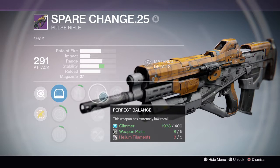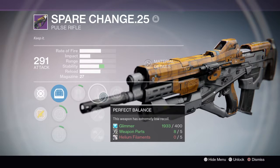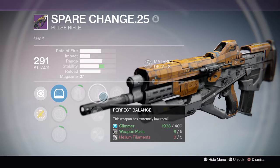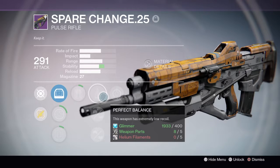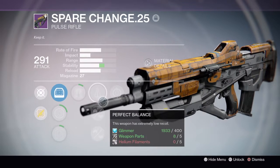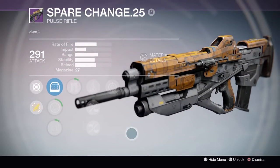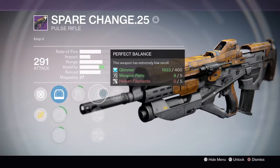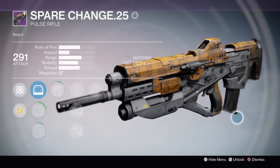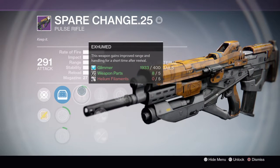Perfect balance: this weapon has extremely low recoil. This is pretty good, but you don't want recoil. If you have a lot of recoil, your pulse rifle aim is going to go everywhere when you shoot and fire. But when you have extremely low recoil, it keeps your weapon in place when you shoot. I think that's what extremely low recoil is.